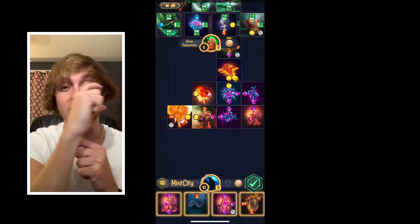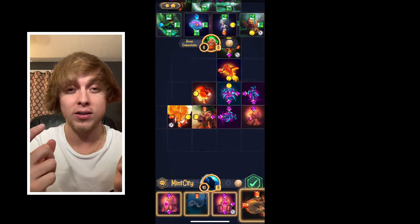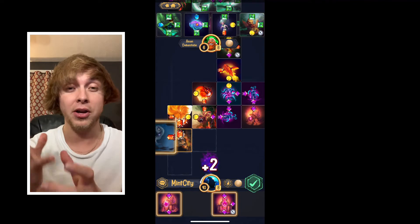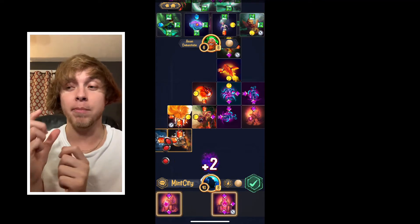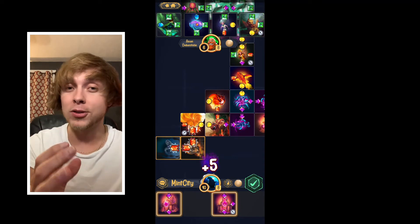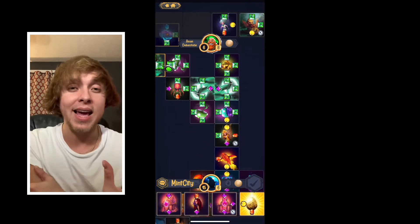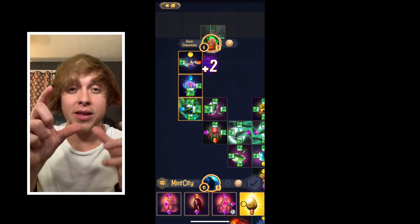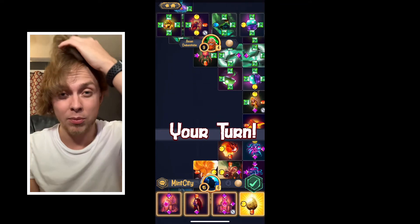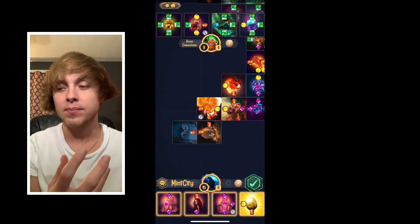Your opponent is placing cards on the same board as well. Once both you and your opponent deck out and play all your cards, that's when the numbers are tallied up and there's a clear winner. You want to match as many gems as possible each turn while also disrupting your opponent by placing a gem they can't match or interfering with their chain of cards.